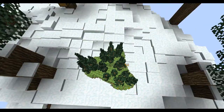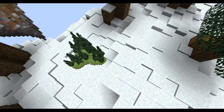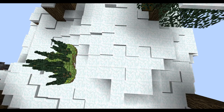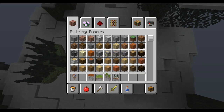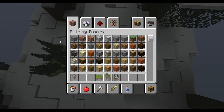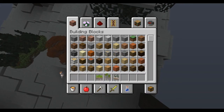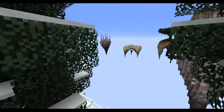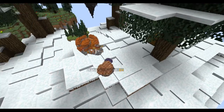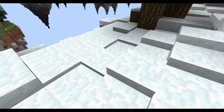So yeah, we've got this nice spruce one, we've got a mesa one, we've got the mushroom island, which is over there. So if it's in your hand, it looks more like an ice cream cone, which is fine.